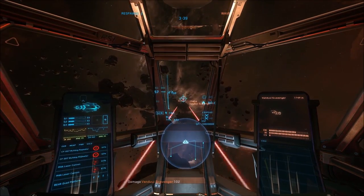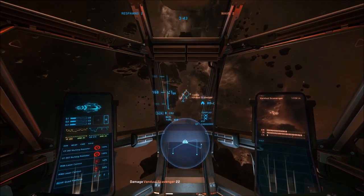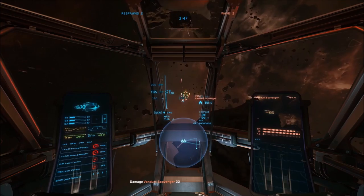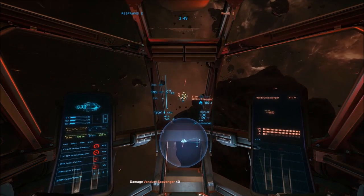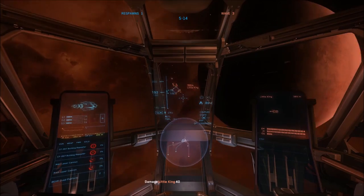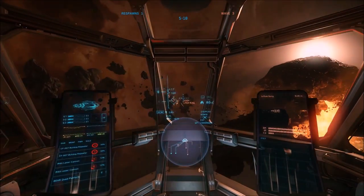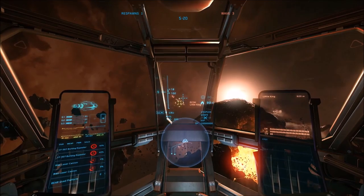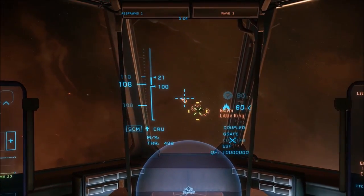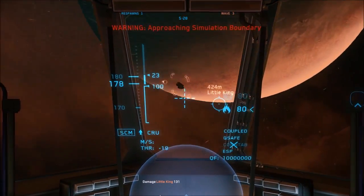The weapons also allow for a huge amount of sustain with this build — they take a long time to overheat and consume quite limited power, so fire away. It's great for a new pilot learning to aim as well as a pro that can land a lot more hits. The Dominator 2 missiles that come stock with the Aurora LN are okay, but I try not to use missiles anymore — I expect them to be expensive to replace in the verse, and this is a thrifty build.